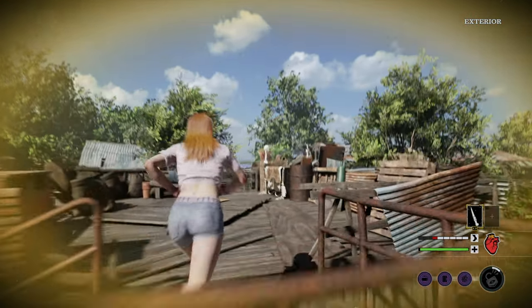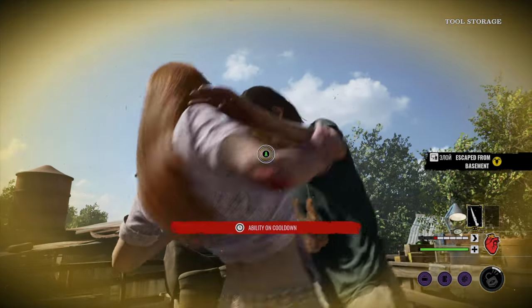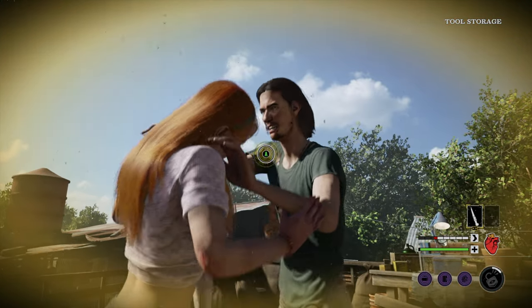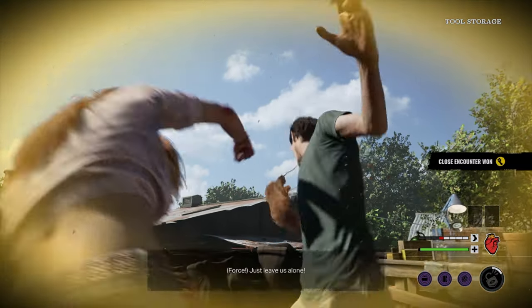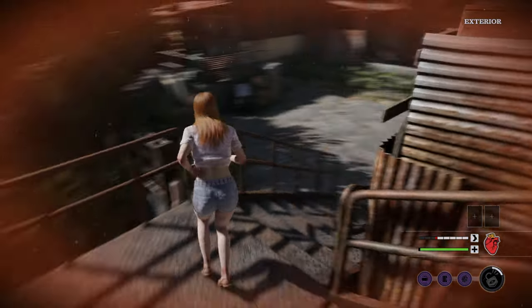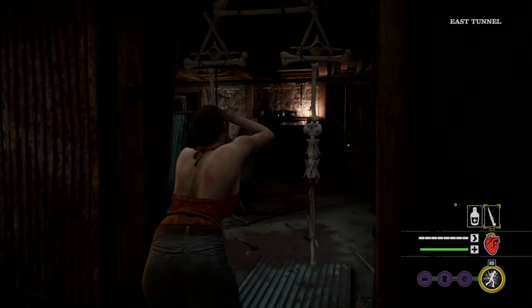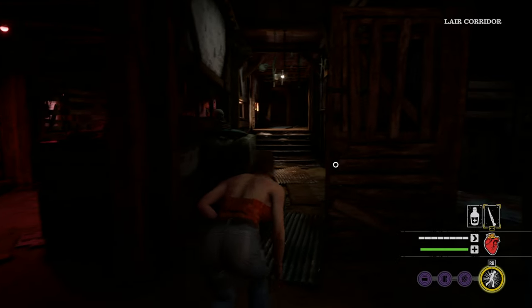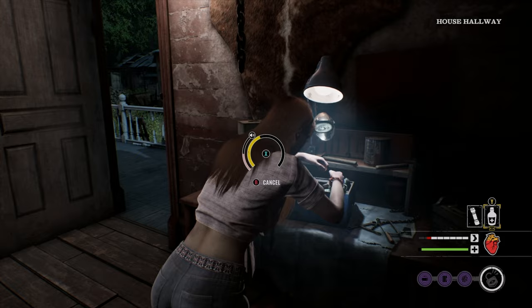Number 4: The other option is to use the Bone Scrap on a family member from the front. This initiates a struggle requiring properly timed button presses. If successful, the family member can be stunned. If not, you'll probably end up back on Leatherface's meat hook. Additionally, Bone Scraps can be used to cut down noise traps and make things tougher for the family. Don't forget, these items can only be used once, but you can carry two.